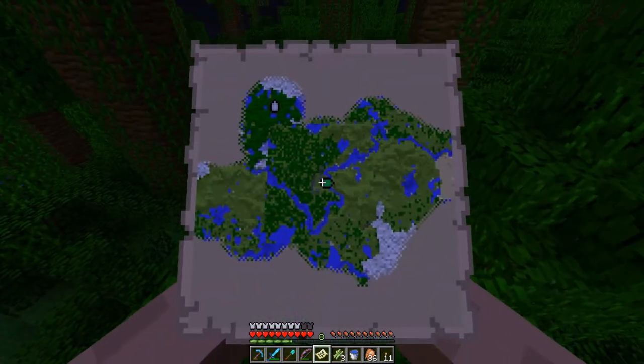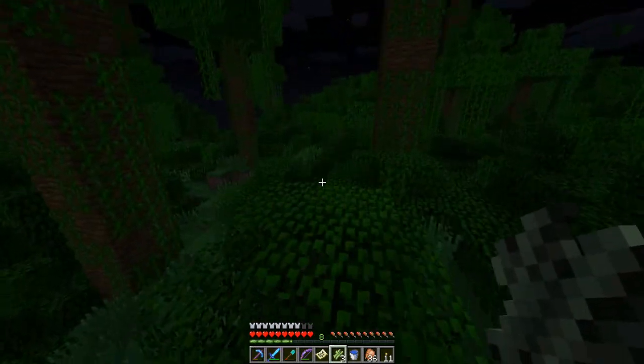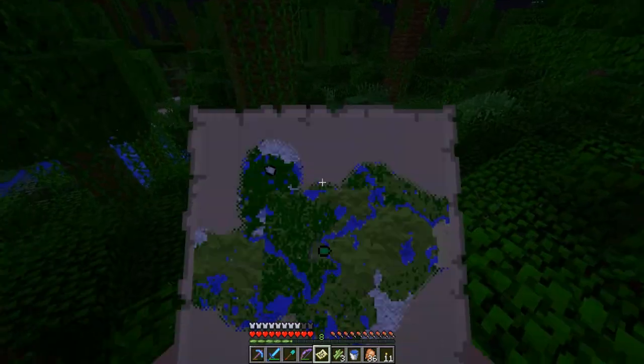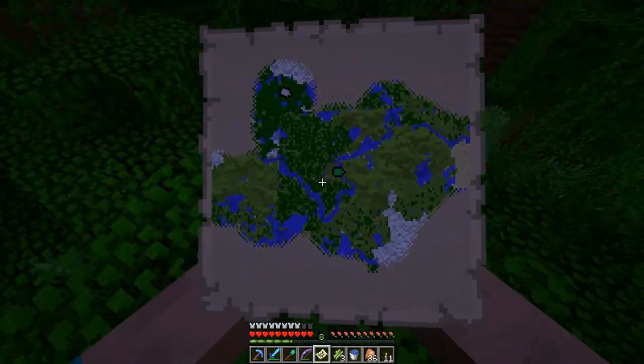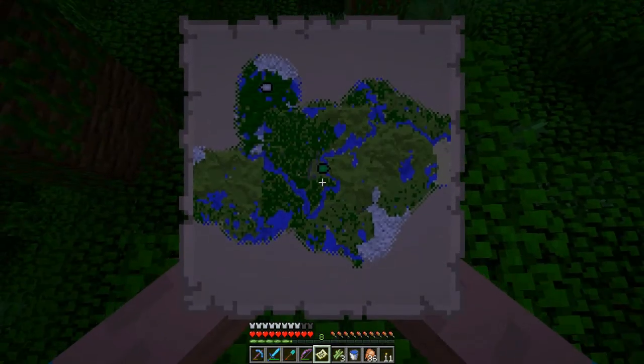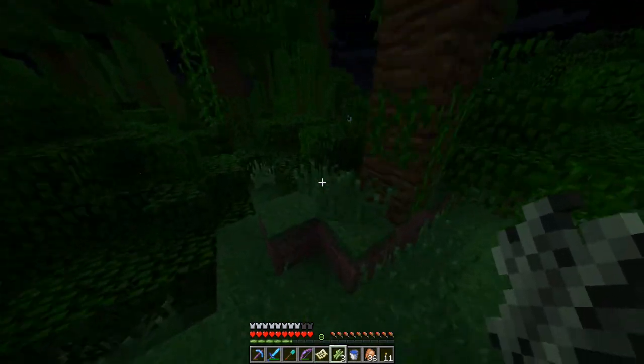I wonder if that green map right there is facing the wrong direction, because I went that way according to my house - but that should be... I don't know, I don't know how the maps on the walls work.